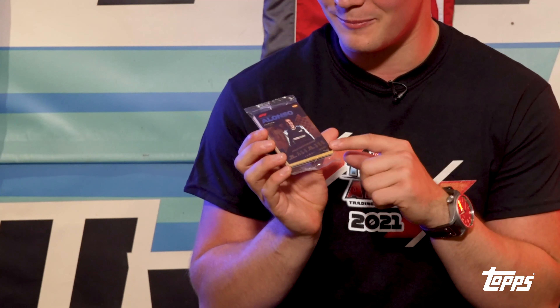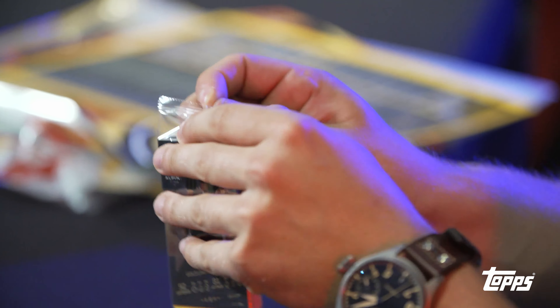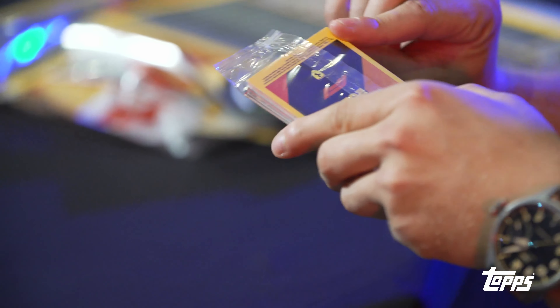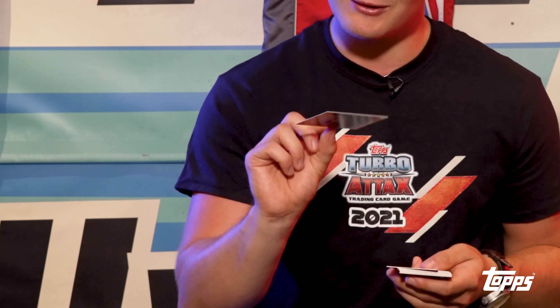This is the bit we all love - opening these packs. It's addictive. Fernando Alonso on the front, let's get this open. Hopefully we can get some big names in behind him. Fernando Alonso in gold on the front, that's always a nice one to have. We've also got a Williams Racing Nicholas Latifi. Okay, that's a good start - he's had a couple of years under his belt.